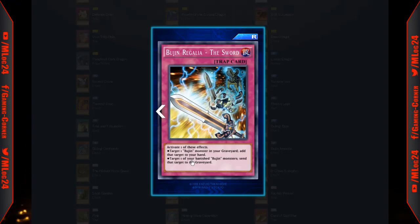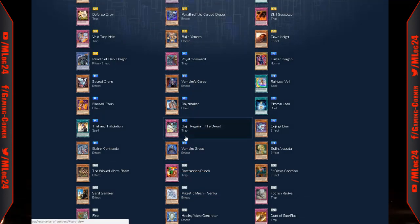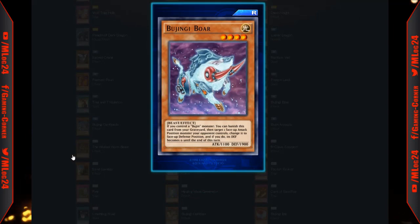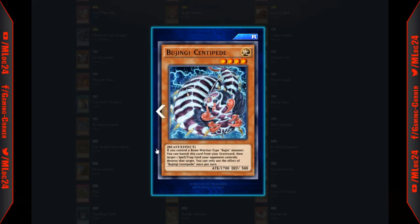Bujin Regalia — The Sword: activate one of these effects — target one Bujin monster in your graveyard and add it to your hand, or target one of your banished Bujin monsters and send it to the graveyard. A decent equip for Bujins. Bujinji Bor: if you control a Bujin monster, you can banish this card from your graveyard, then target one face-up attack position monster your opponent controls, change it to face-up defense position, and its defense becomes zero until end of turn.